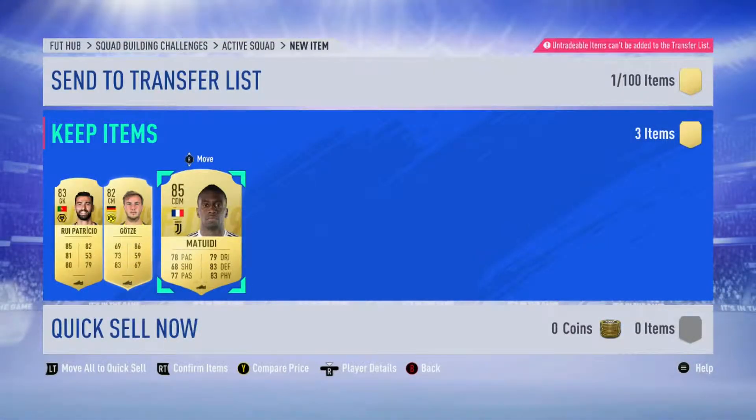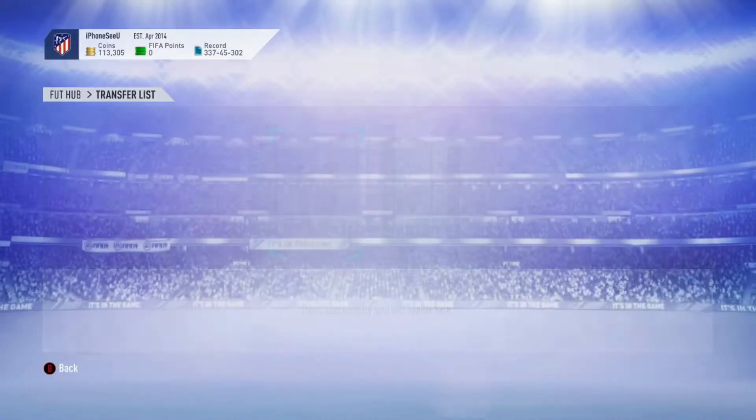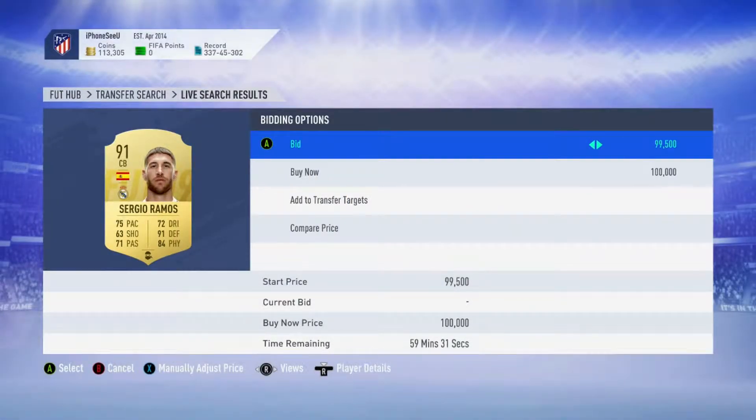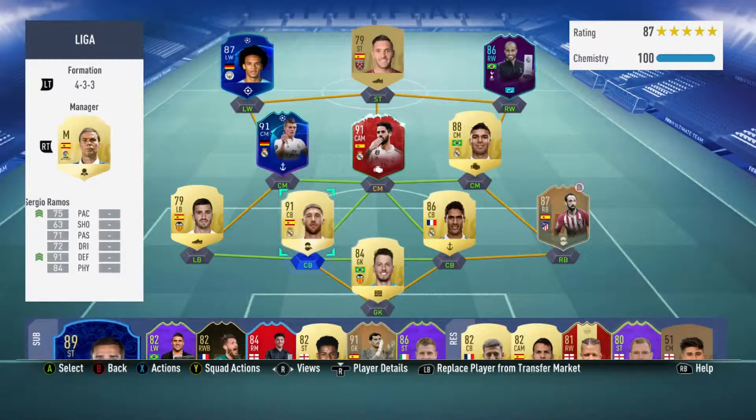From those player picks they were pretty good — three picks. We got an 85 also. That UCL Gnabry sold for 8.8k, so that means I'm going to be able to afford Ramos. There's a Ramos on the market for about 100k, so I'm going to get him now. I know it's a bit stupid buying Ramos now for 100k because in a couple of weeks his price is going to go down like 20k, but after this weekend league I'm probably going to sell Casemiro, Ronaldo, and Ramos so I can get my money back, and then I'll be ready for Team of the Season.